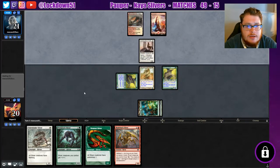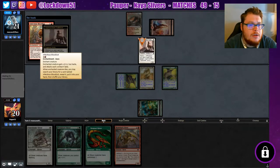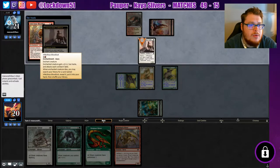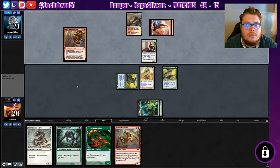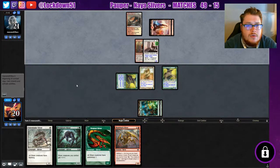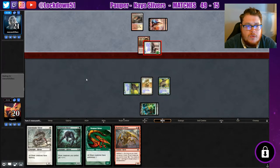See if he wants to kill anything — no, alright. This guy's going to get big unfortunately. Plus two, plus one, has haste, attacks each combat if able. He gets this card back if the enchanted creature dies — okay, cool. Three six, take a few hits. Has to attack each combat if able now. If we start developing a good board, we'll be alright. Is he gonna pump him again? No — pumps again.